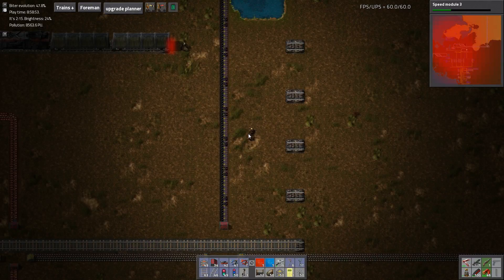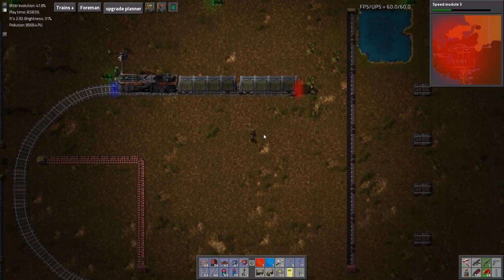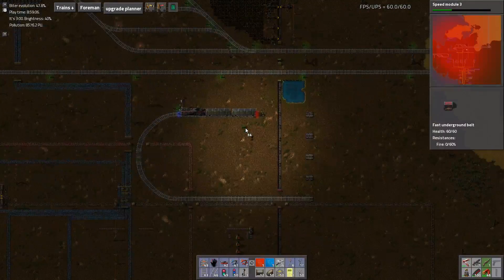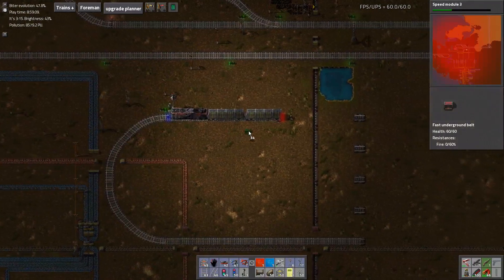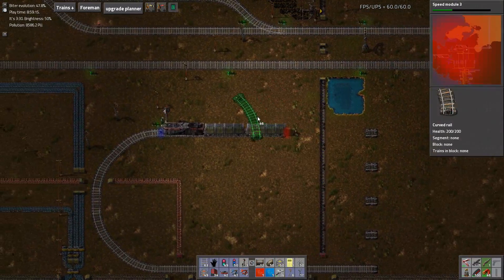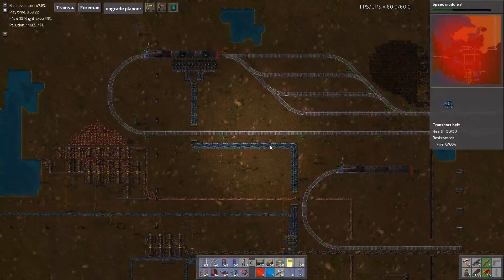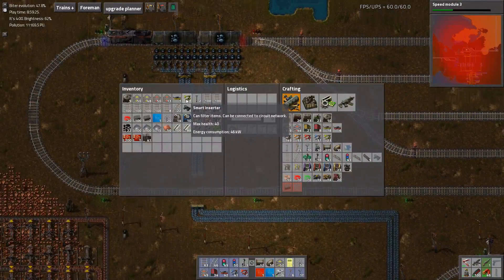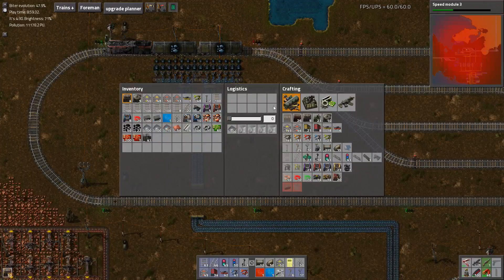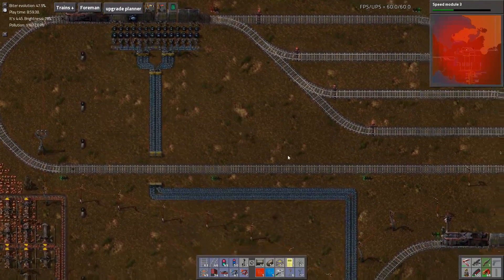Hello everyone and welcome back to Abundant Automation, where we are standing amidst an unfinished copper station. So without any further ado, let's just jump right into it and get to work on that. We're gonna need a couple of smart inserters, but we already do have some. A couple of steel chests too — we can produce them in our pockets. Then the rest is just some simple beltage.